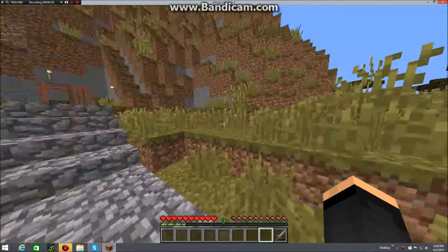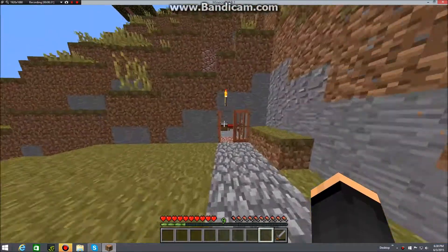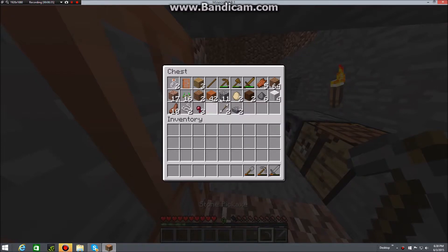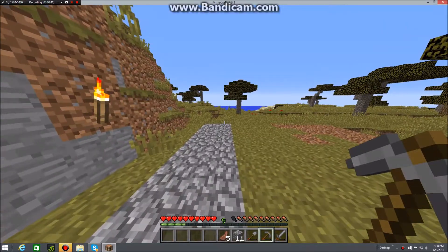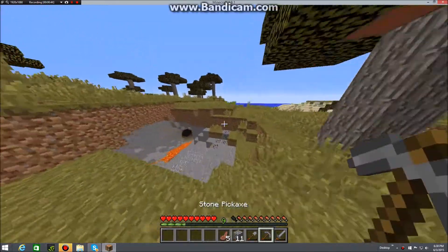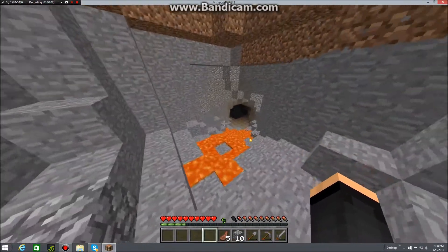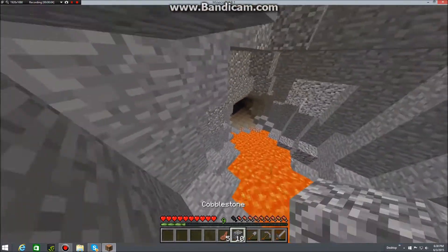Now I think we're going to look around us in the surroundings nearby. I'm going to get a pickaxe and let's go mining. I'll bring all these materials with me just so I can be safe, and I'm going to go down into this cave — it looks very dangerous.